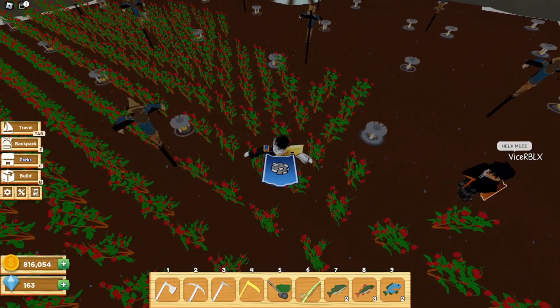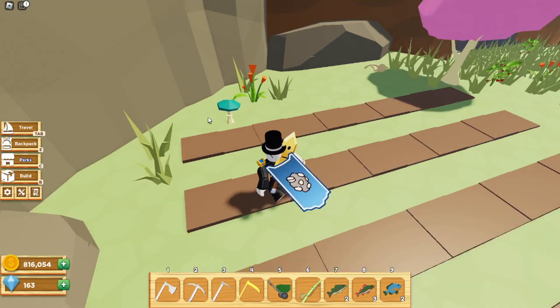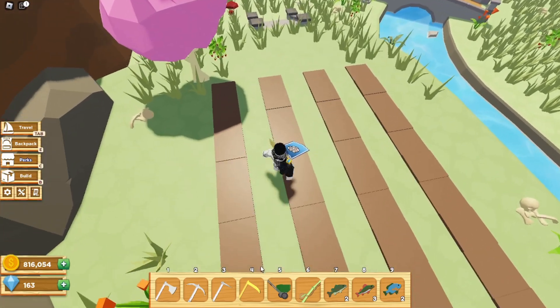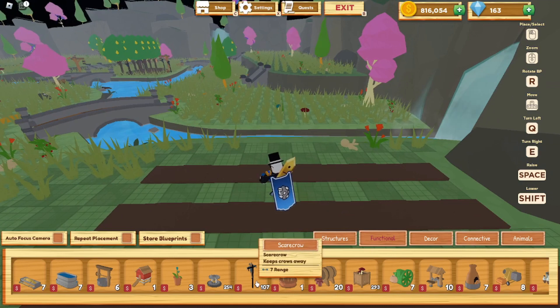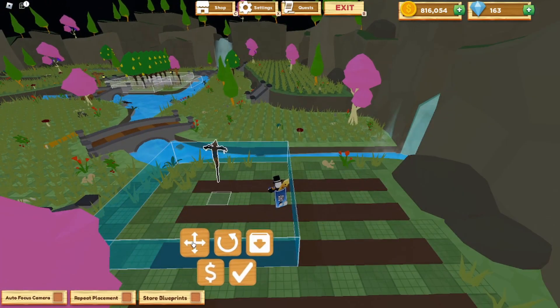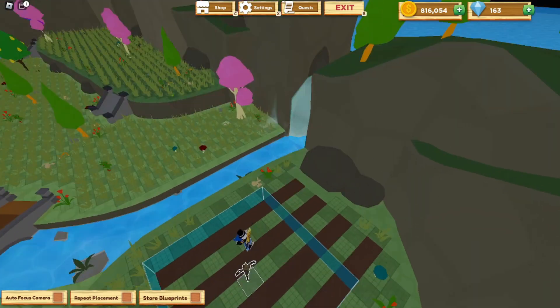I personally think that this is the best method because it just gets everywhere and you get the most from it. Another method that people like to do is where they put the farmland in little stripes or rows, and then they put the scarecrows in the places that don't have farmland.